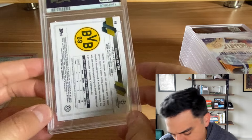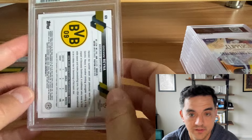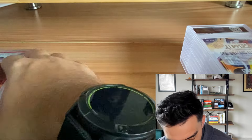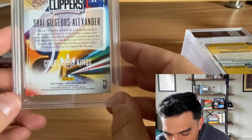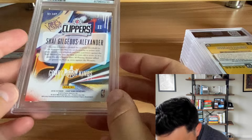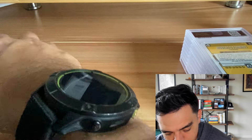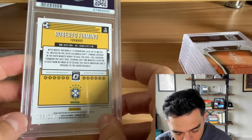2022 Topps Chrome UEFA Giovanni Reina — number two of five, red refractor. Super short print stuff. PSA 9 — maybe a little off center but still beautiful. 2018 Court Kings Shea Giggs Alexander — Rookies Level 2. These are tough with the borders, but otherwise pretty clean cards since they're not chromium. Got the nine — not surprising given the corner. Shea's in the MVP race so who knows what his future holds.